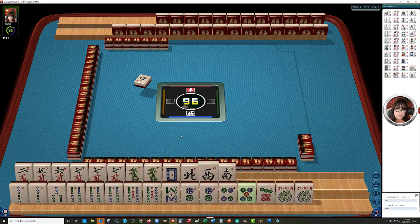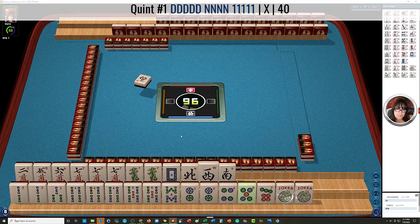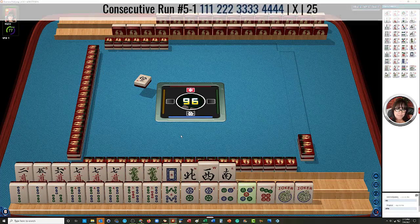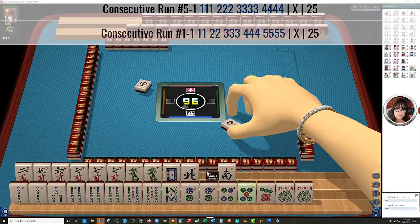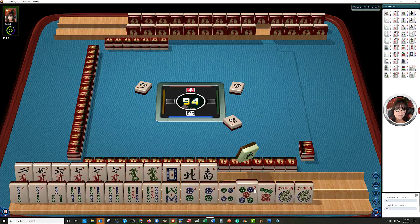I wonder if we could maybe do a quint with the sevens and dragons — two, four, five. We do have some two, four, six, eight potential, and two, three, four, five. If we can get a one bam, we can maybe play that first consecutive hand. So with those ideas in mind, let's discard the winds. West wind. Oh, shoot — the west one anyway. I forgot we were going to play a quint.